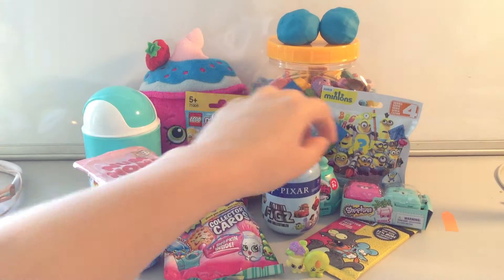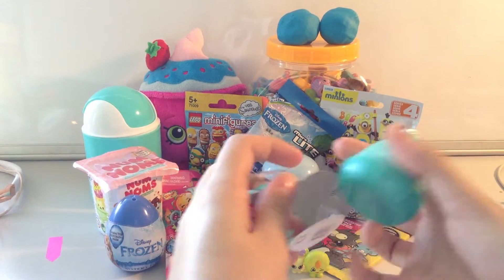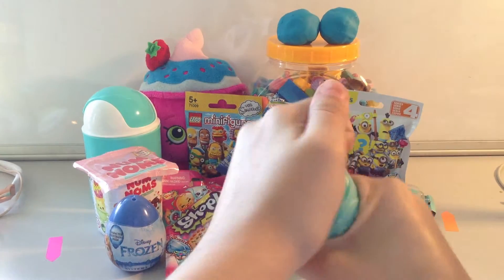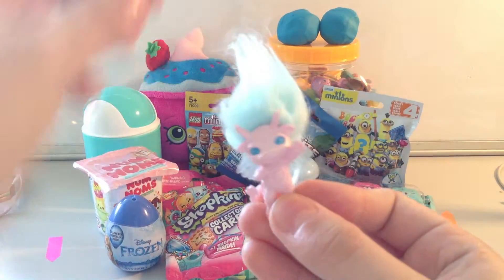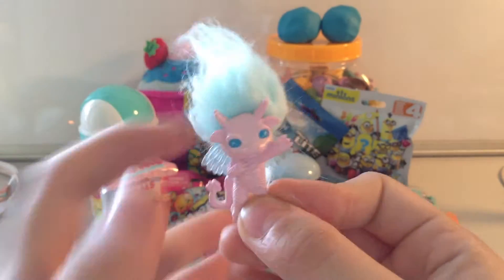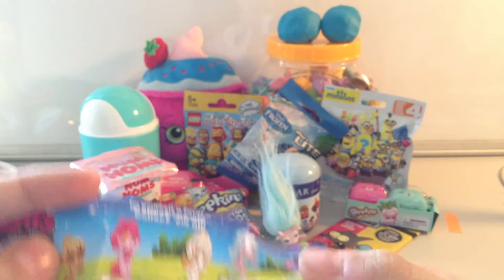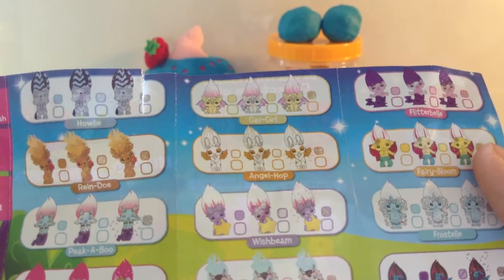Now we're going to open the Zelfs. I love these — I've loved these since I was a kid. These are always so hard to open. Oh, look at her, she's so cute! I love her eyes. Let's see if I can figure out which one she is. She's got a light pink body — I think she's Sky Lana maybe? Because that's what she looks like on the front.